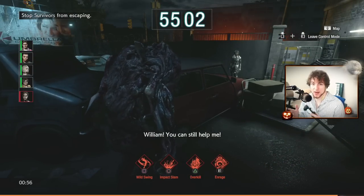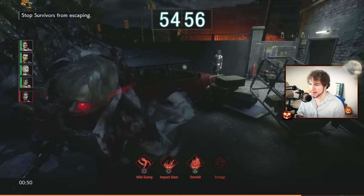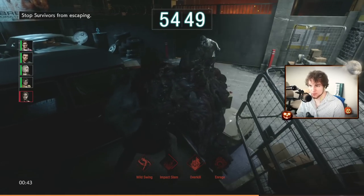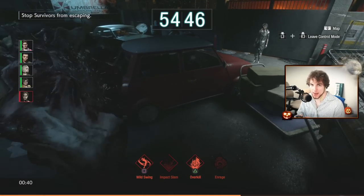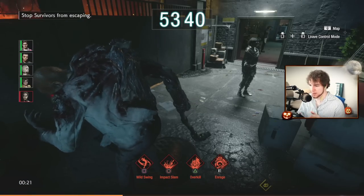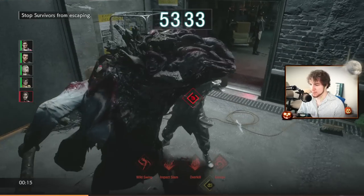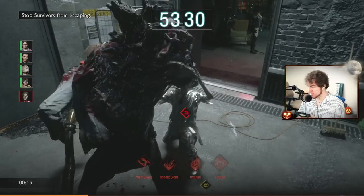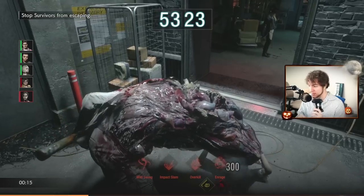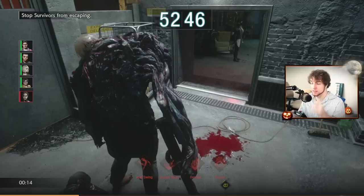Something to know about impact slam is that when you're enraged you've got quite a bit of reach, so you can stun a survivor over an obstacle — a great way to prevent an objective from being completed. For overkill, it works even when you're not enraged. Importantly, take a look at the bottom left-hand corner: the timer stops while he's in the middle of a grab. This also applies to Pulverize on Mr. X. So a last-second grab is a great way to extend your Gherkin time.